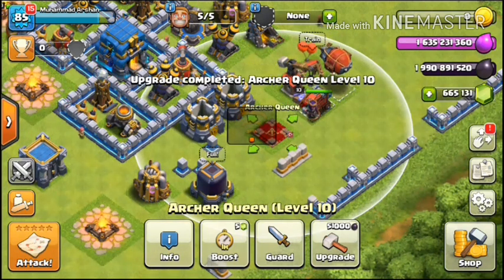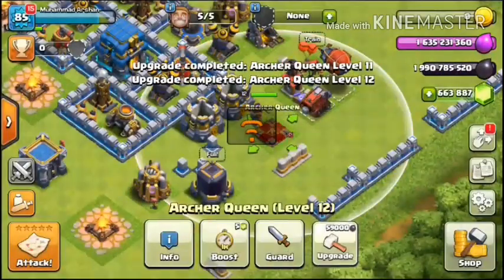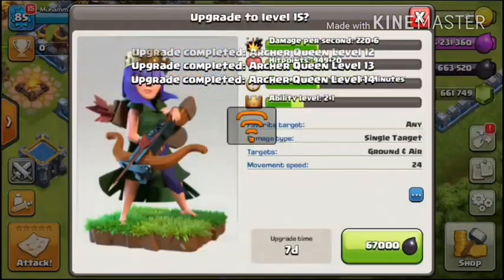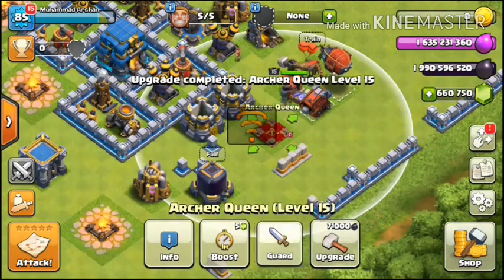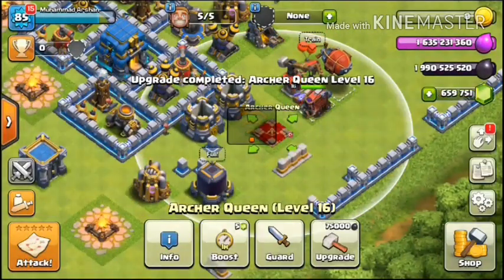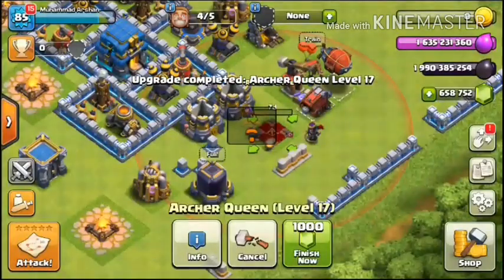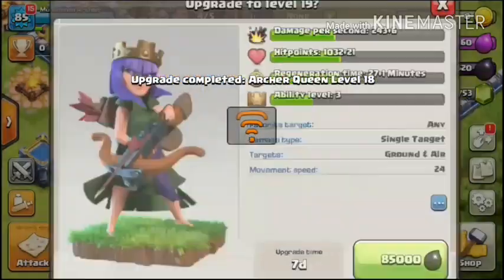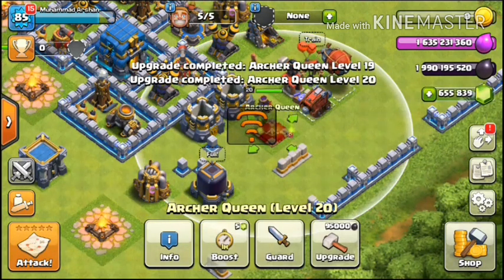To upgrade to level 11 we need 51,000, then 55,000 for level 12, 59,000 for level 13, 63,000 for level 14, 67,000 for level 15. After that, 71,000 for level 16, 75,000 for level 17, 80,000 for level 18, 85,000 for level 19, and 90,000 for level 20. Oh my goodness.